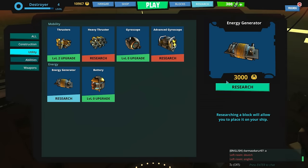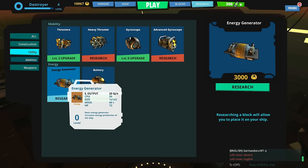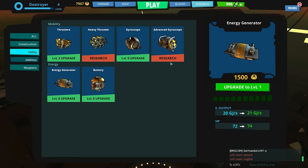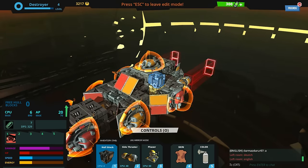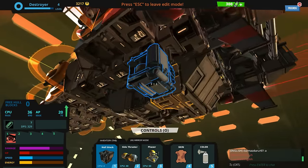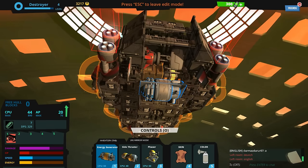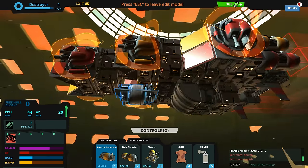There is the energy generator — researching a block will allow you to place it on the ship. The energy generator gives us 20 power per second. I do already have a battery on the destroyer, but I feel like more sustained power would be a lot better. So what we're going to do is grab the energy generator and possibly upgrade it so we only need one of them. So now we have an improved generator. Let's go to the bottom of the ship, remove the battery and replace it with the generator itself, although the generator is a little bit more expensive so I'll probably have to remove a little bit of armor as well.